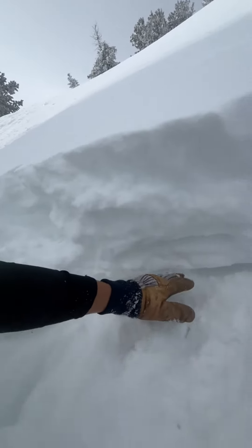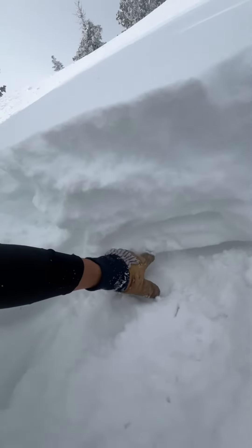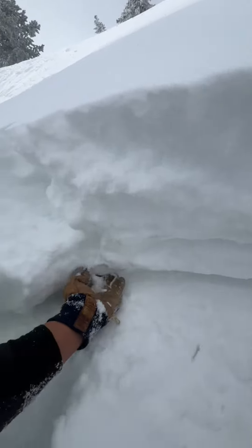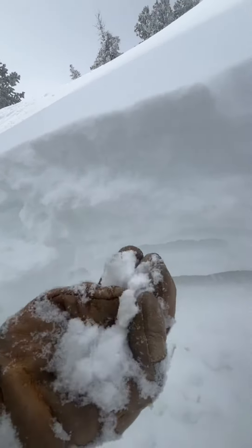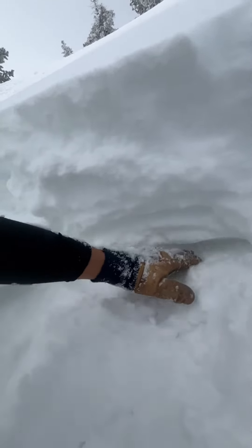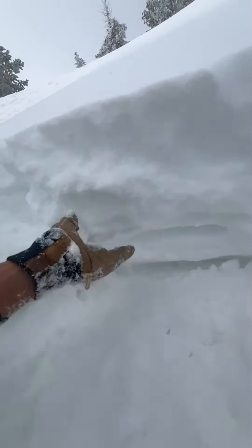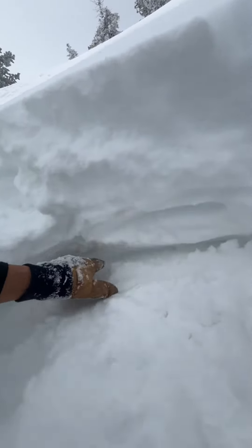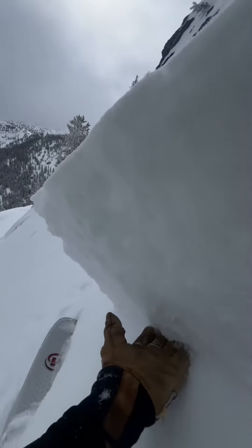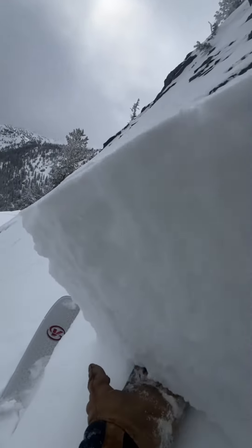Curious if anyone else is going to find this — the old snow layer has a little bit of a crust on it, and just underneath there's a little bit of weakness. It's nothing major, but there's a little dump and you'll find it in spots. New snow over old snow interface — that's what I'm talking about: all the new snow around the old snow dust layer underneath.